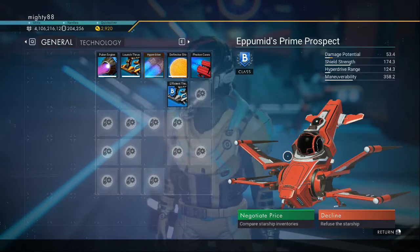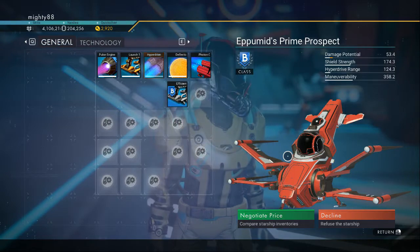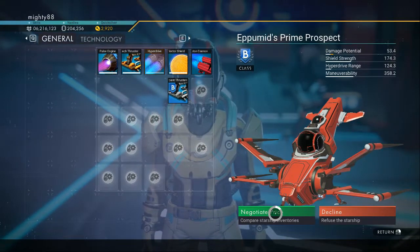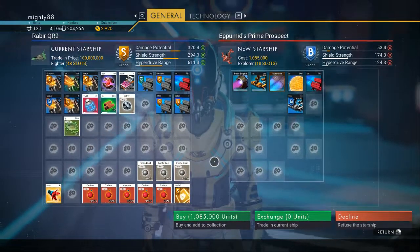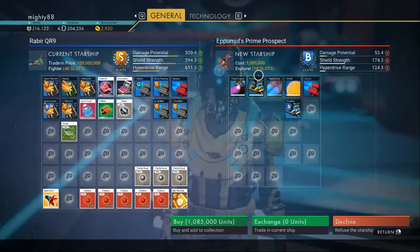You can also upgrade these. Nanites are easy to come by, so just a little over one mil, and this happens to be an 18-slot.